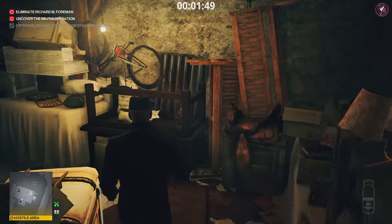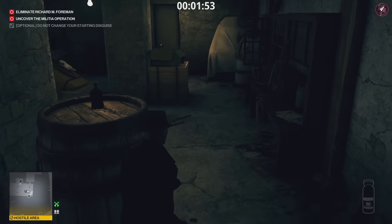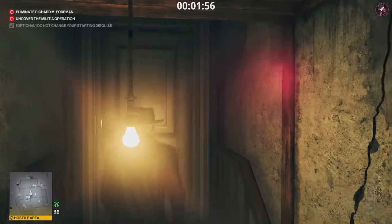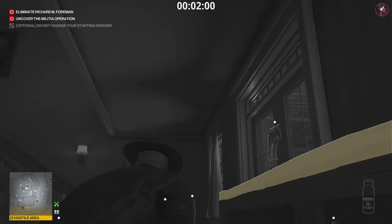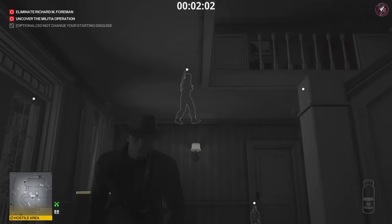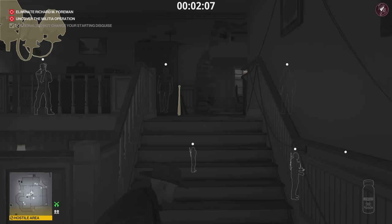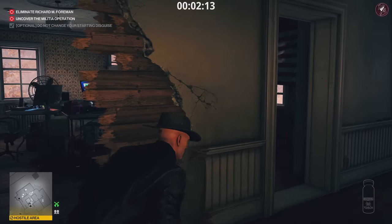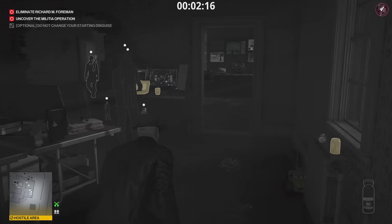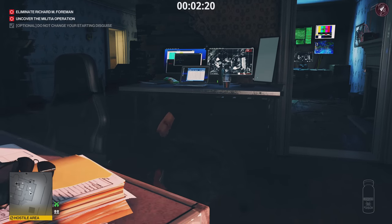Now we're in the house, we're halfway there. Climb up the stairs, stay to the left, watch out for anyone in the kitchen, then head upstairs. Use your instinct to find the commander guy with the beret. We need to make sure the hacker right in front of us is hacking the laptop — once he's in that position, go up to him and subdue him.